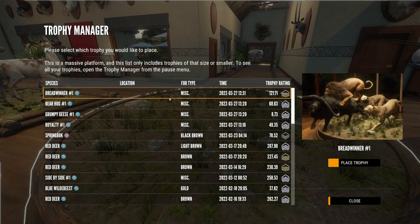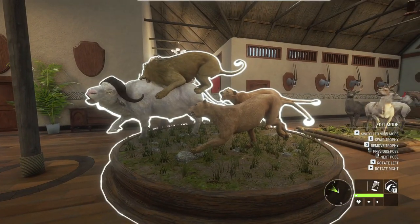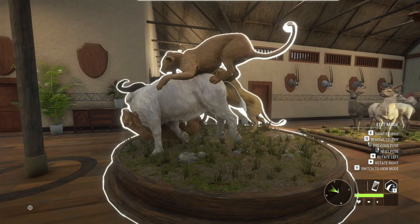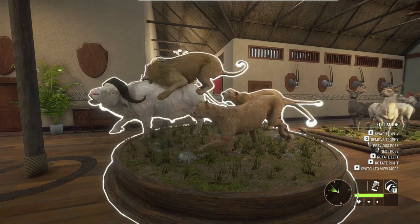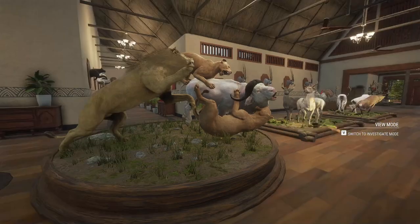So press E, place trophy — it's right up at the top, and that's the one we just put together. Doesn't that look pretty sweet? Each multi-mount has a variety of different poses — just right-click through and you can see all the different poses. You can rotate them, so there are all kinds of different options. It really, really adds spice to your trophy lodge.